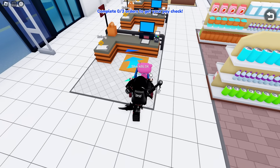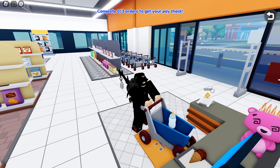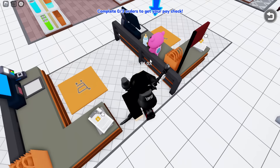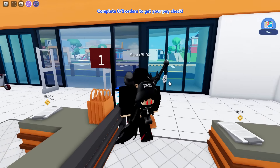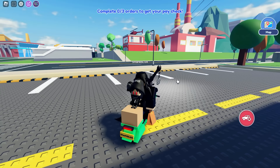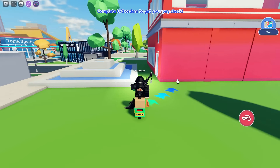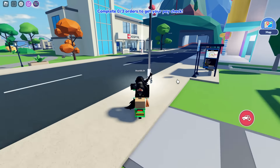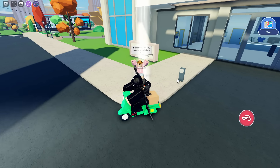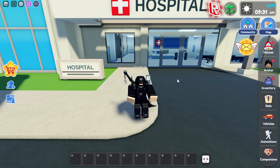Once you have all four items, go to the self-service checkout and push the trolley onto the trolley logo. It will scan all your stuff, put it in a shopping bag. You have to do this 15 times — yes, it's a grind. Once you walk out of the shop a moped will spawn, along with a random arrow. Follow the arrow, go up to the person and press E.